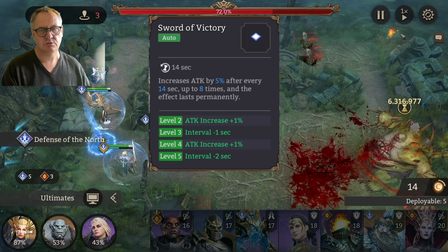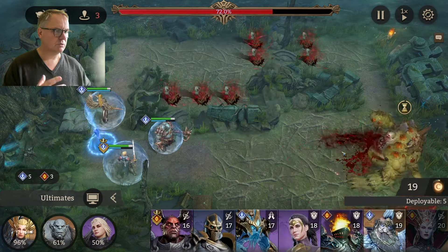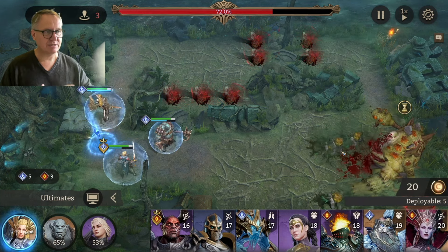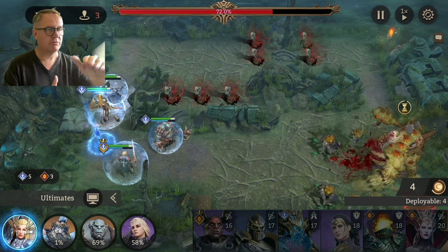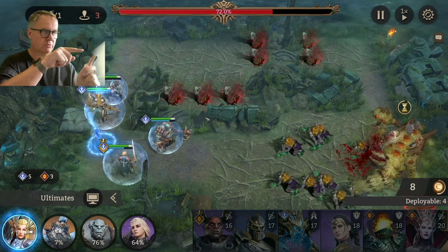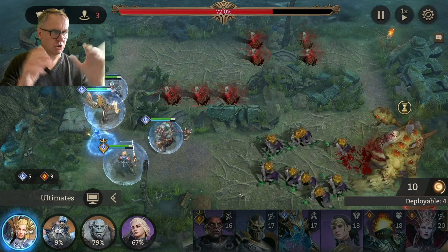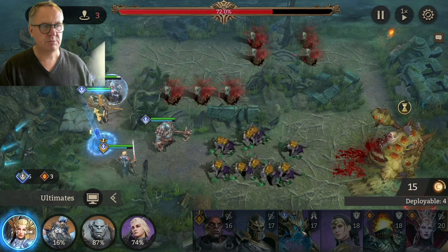The sooner you get Volker down the sooner this passive starts ticking away for us. Then we're just waiting on building up some coins. Once we've got enough we're going to place a tank down in front of her so she's protected and shooting over the top of the tank — that'll take care of everything coming through that top-left section.